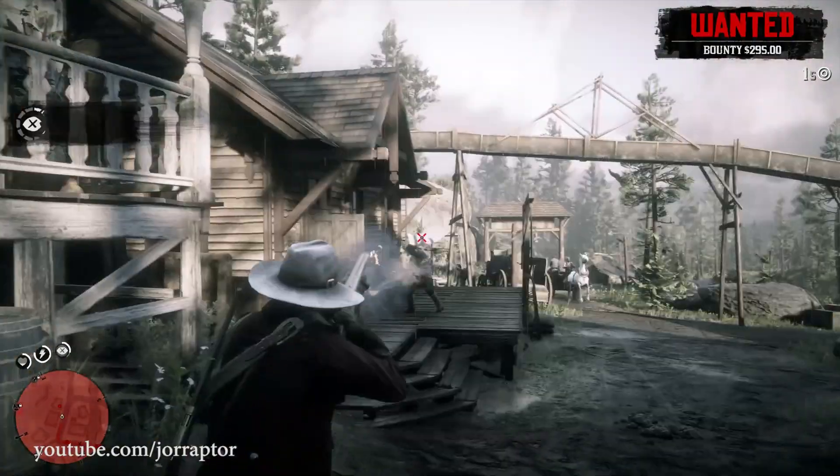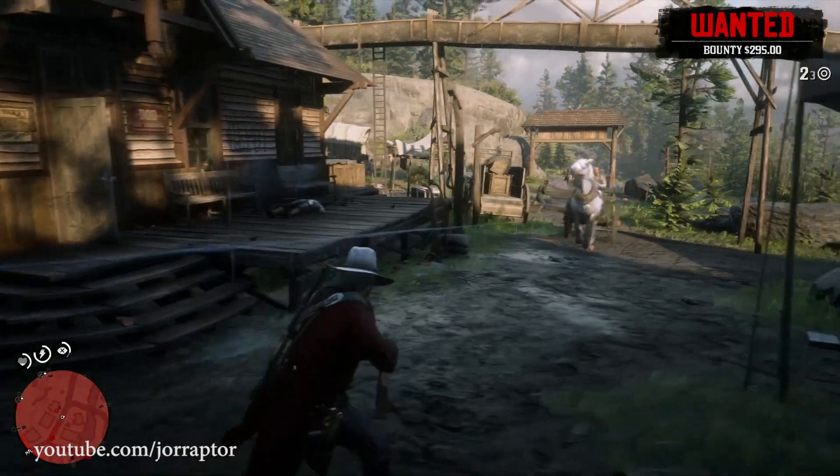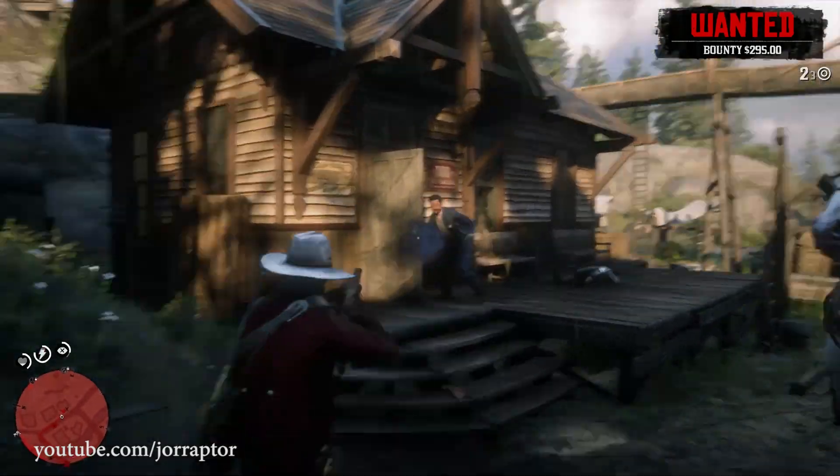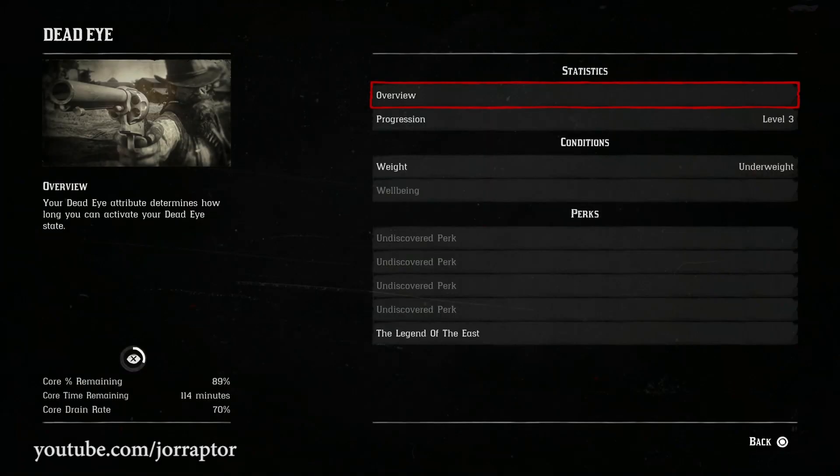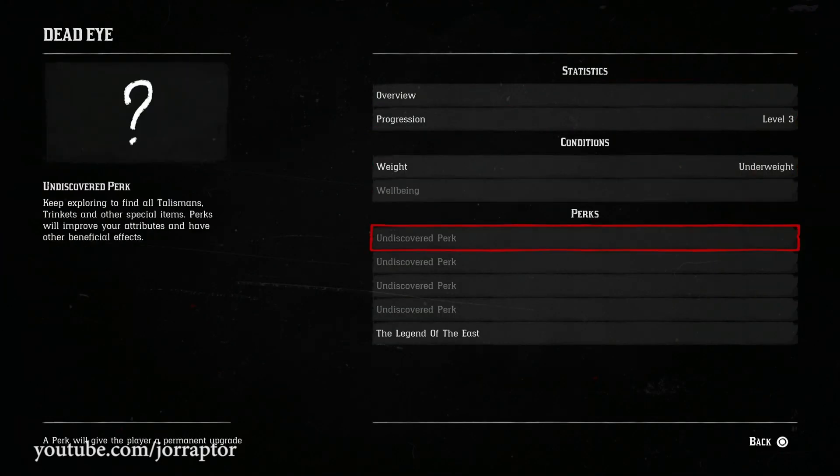Other attributes are also increased: minus 10% core drain and 10% bonus XP, which applies to your health, stamina, and dead eye. So having this outfit will make you a way better player.